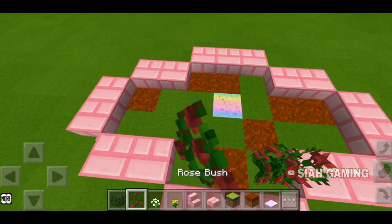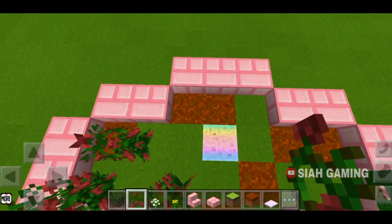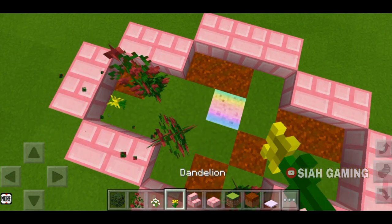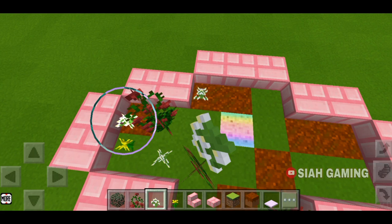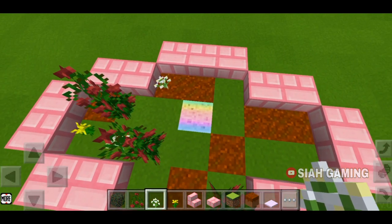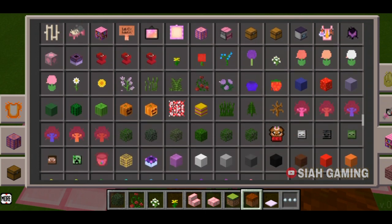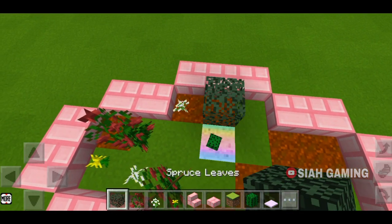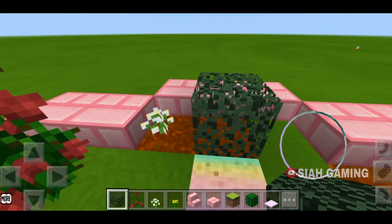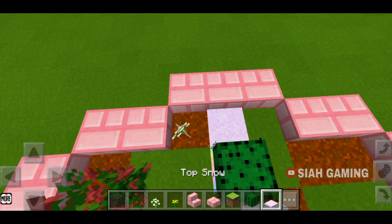Now put some bush or rose bush around. Let's put some flowers. Then let's put cactus here. Since if we put the leaves the cactus will break, so we will put top snow instead.